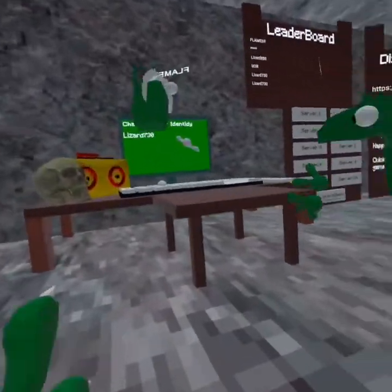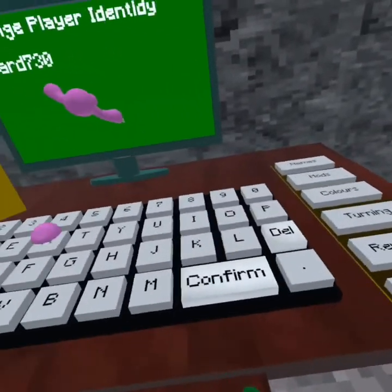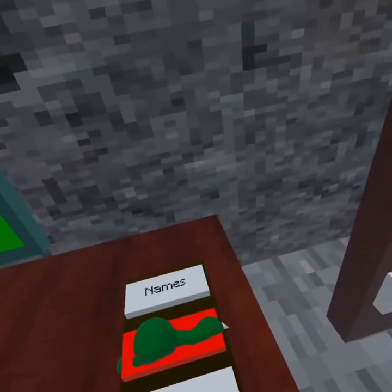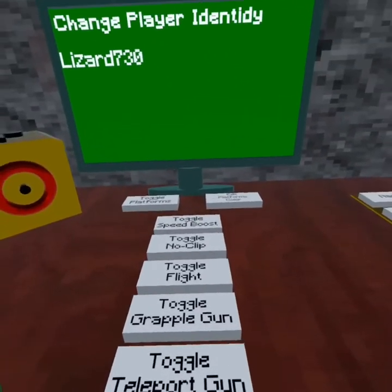Hey guys, welcome back into another video. Today I'm playing a gorilla tag knockoff with free mods, so I'm gonna be showing you all the mods and how you get them. It's really simple — you just click mods and there is a list of them. I'm gonna be showing y'all all of them.